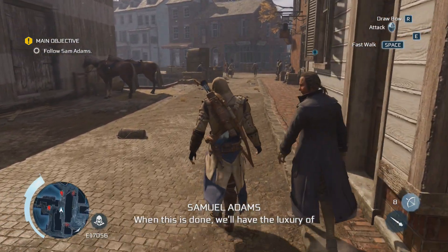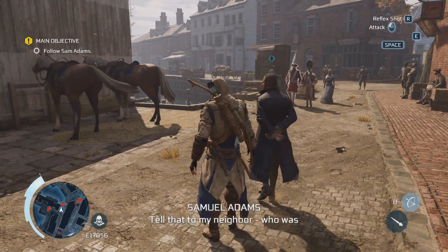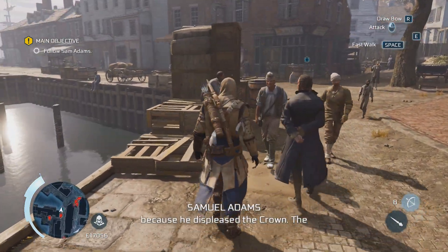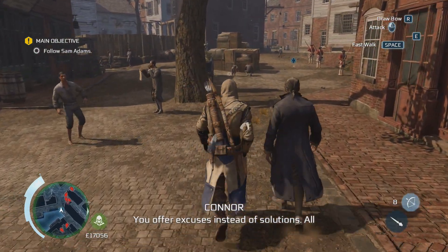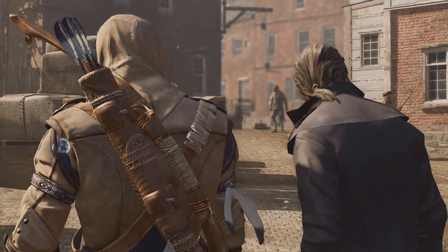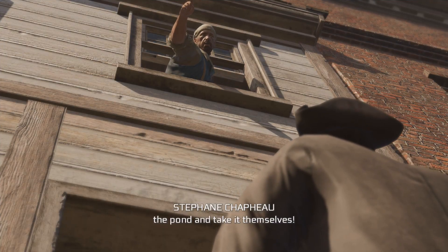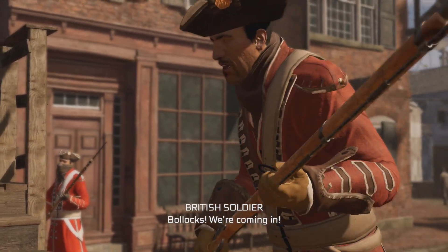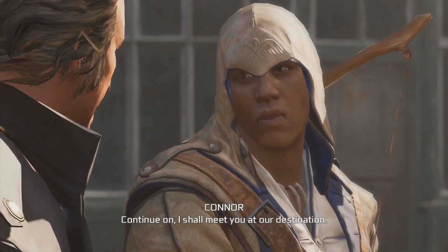The debate continues — Connor argues Adams speaks as though his condition equals that of the slaves, which it does not. Adams counters with neighbors quartering British troops and friends whose stores were closed by the Crown. Connor insists all people should be equal and not in turns. The conversation is cut off as soldiers demand entry and break down the door. Adams tells Connor that the mounting evidence is proof enough — Connor should continue on, and Adams will meet him at their destination.